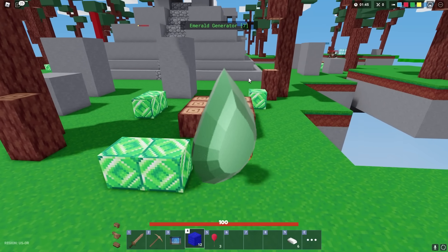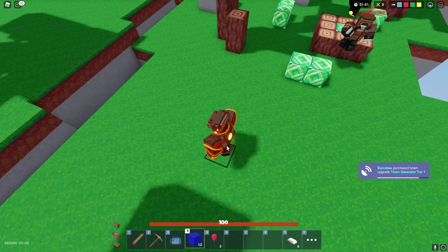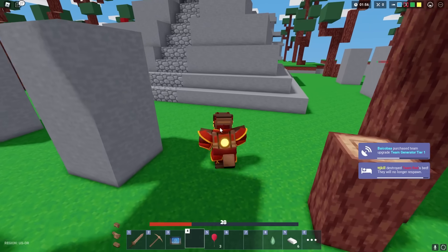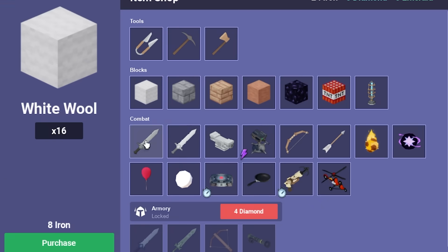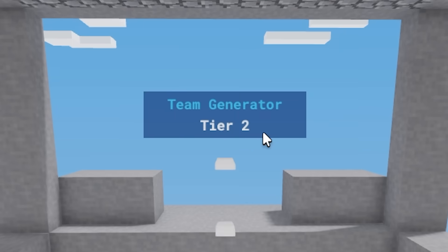I just need to get some emeralds right now. I got here way too fast and none of them are here. Nobody kill me please — I'm literally getting violated. This time I'm getting a stone sword, but we already have tier one which is really good, and now we actually have tier two.